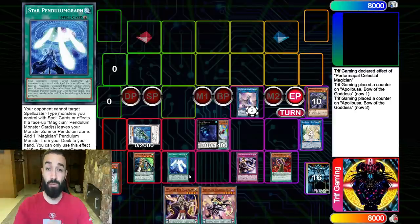On top of that you get Joker as a follow-up, and Celestial Magician's effect will trigger to add Wisdom for another follow-up. Star Pendulumgraph searches you another card, and drawing for turn you're starting with four cards in hand. Absolutely this deck is insane and it's under $100. You don't need Magician's Souls, you don't need Accesscode Talker — you don't need any of those cards.